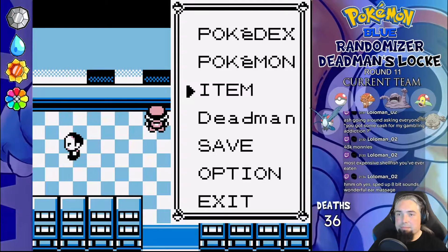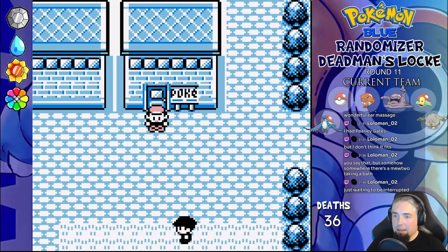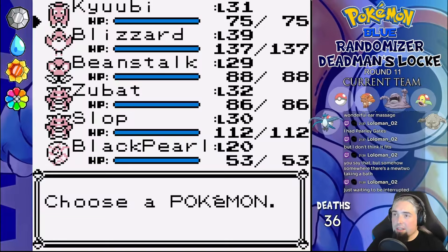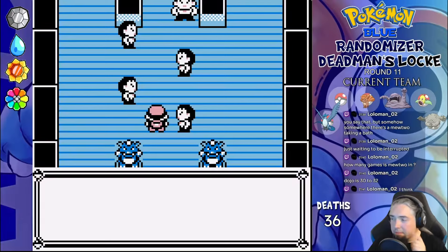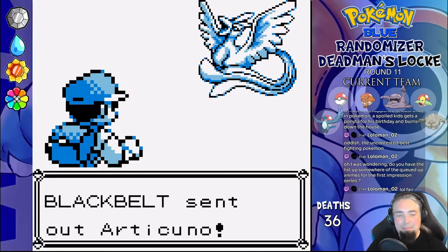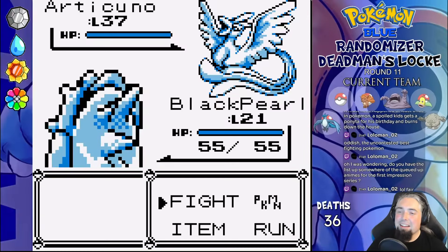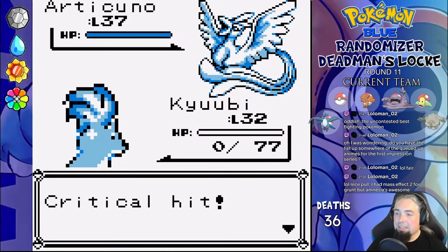We go through the Safari Zone to get Surf and the teeth, and I decide to buy a Cloyster in the Celadon Game Corner to replace our water type. We name it Black Pearl, teach it Surf, and continue to the gyms — though I also forget to put it on the layout for a bit. Saffron and Fuchsia are basically the same level gym-wise and a bit over where our team is at the moment.